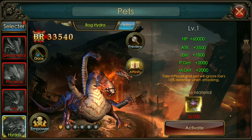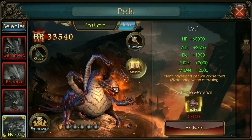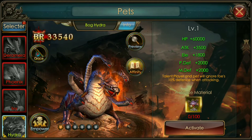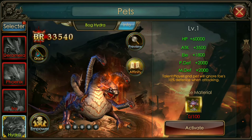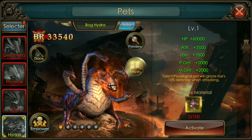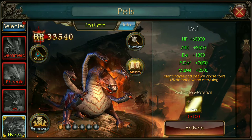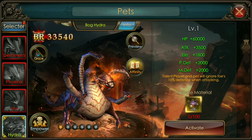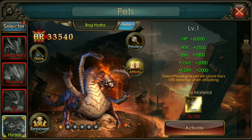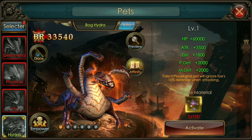Whenever I get this Hydra, I am using it right away. Especially because of this talent — like the Warmonger Wings, this pet has a talent. The talent is: player and pet will ignore foe's 10% defense when attacking. If I'm reading that right, that means when you and your pet attack, the player you're attacking is going to have 10% less defense.